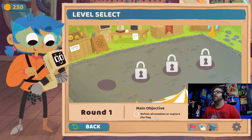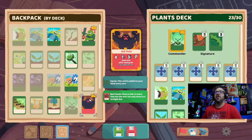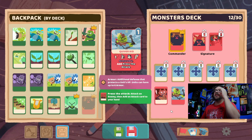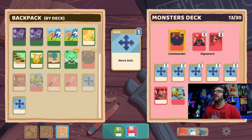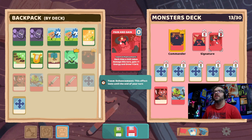Alrighty — defeat all enemies or capture the flag. Increase the unit's attack to eight or more. So I'm assuming increasing their attack to eight or more — I have to use this guy and get him up.